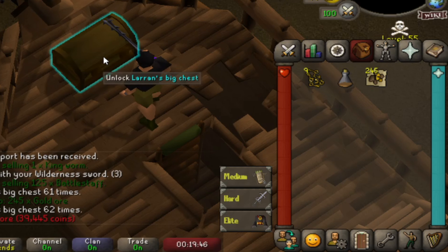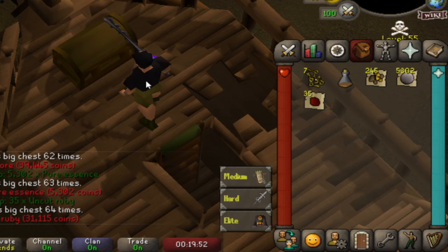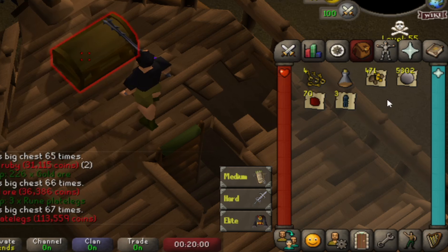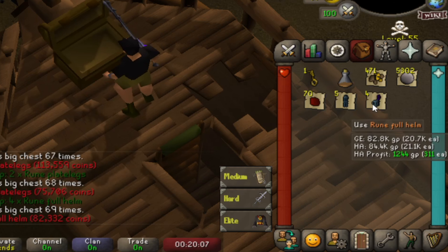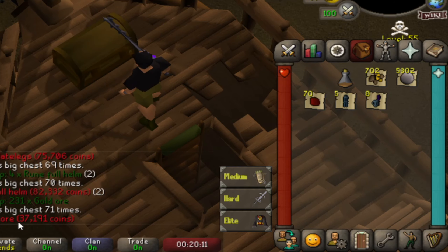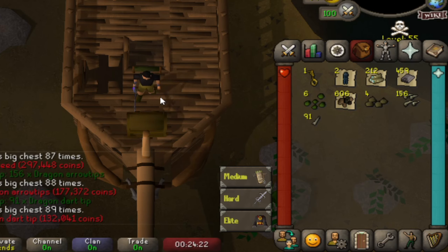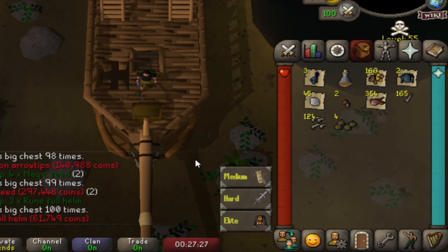First 10 are opened - first two, not all that great. Third one, also not great. Some more uncut rubies - we're pretty much losing money now. There's a decent drop. Some rune full helms, some gold ore. And there's the first 100 opened.